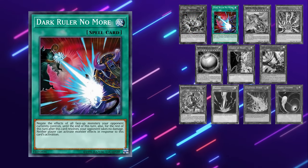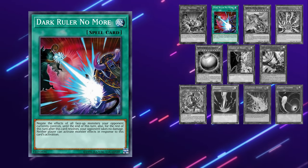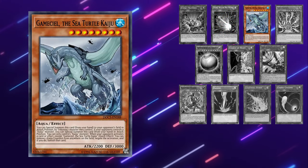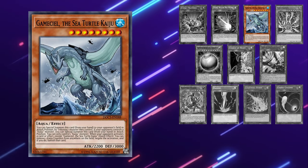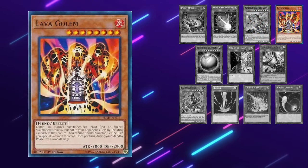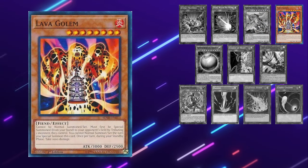Dark Ruler No More sucks against Purely, since most of the time they'll have a Noir with enough materials to be immune to it anyway. If they end up on a board with Beauty for negates, then yes it can be good, but most of the time it's not. Kaijus get rid of Noir, so right away that means they're awesome in this matchup. They do trigger Friend and Street, so it can allow them to beat you on the crackback, but if they only have those cards on the field and the Kaiju and nothing else, you might be able to OTK them before they fire back. Lava Golem will be dead most of the time since Purely really only needs one monster on the field, so I'd recommend playing Kaijus instead.